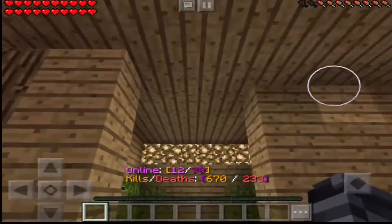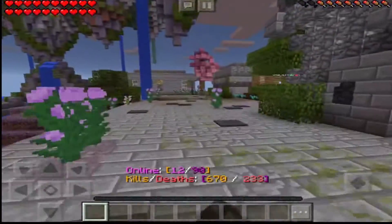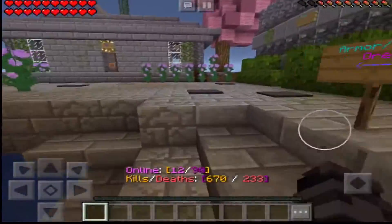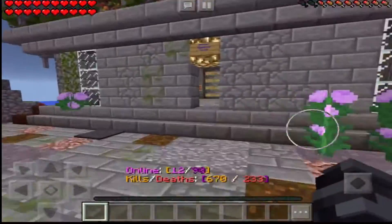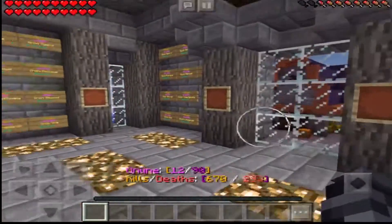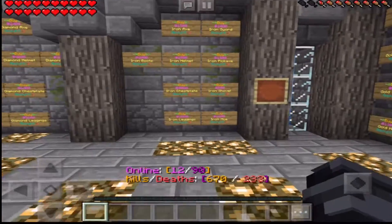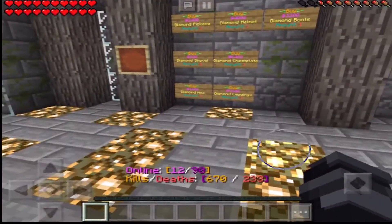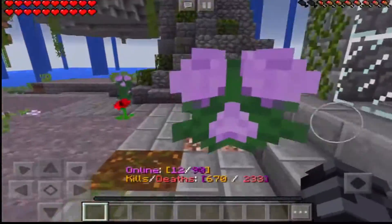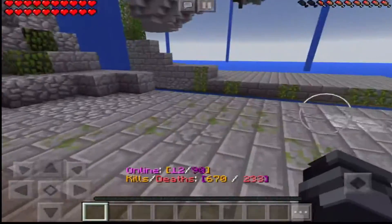Here's just a hangout room I guess. And wait - here's the one - armor and weapons tools. This is where you get all the armor: the classic armor types you can get are leather, iron, chain, or diamond. There are also tools - the same types: diamond, leather, chain, and iron.